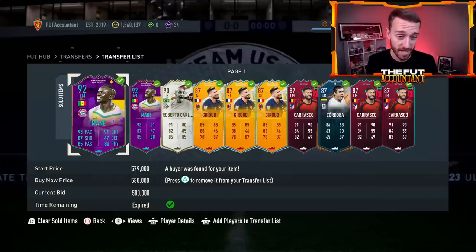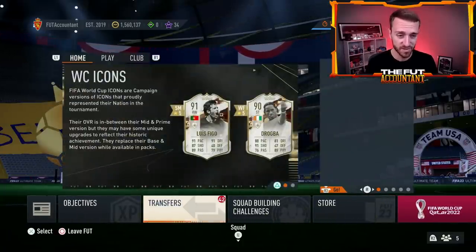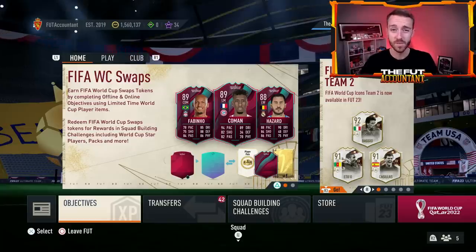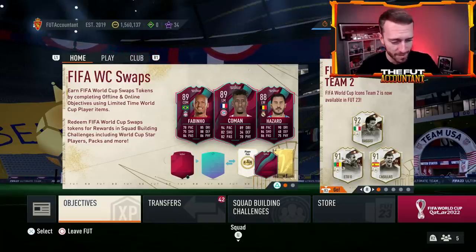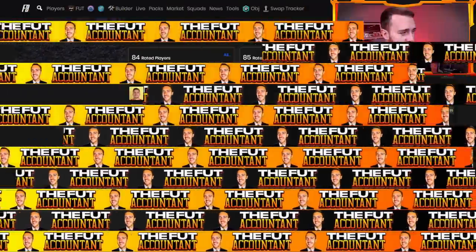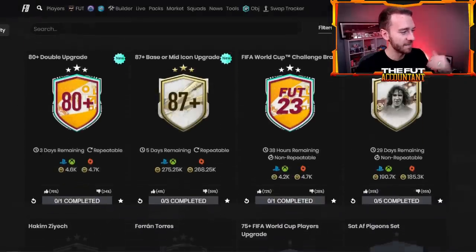I sold Mbappe too early actually — he's now 600,000 coins. Giroud, of course, is in the stories cards. We have a lot to talk about with the market today, as the market is kind of going up pretty nicely. It's very nice to see if you were able to buy some cards yesterday or over the weekend — you're seeing some nice returns. If you're excited for it, hit the thumbs up, subscribe if you're new. Let's start with this SBC that everybody's excited about right now, that is making the fodder move as much as it is — it's the 87 plus base or mid.